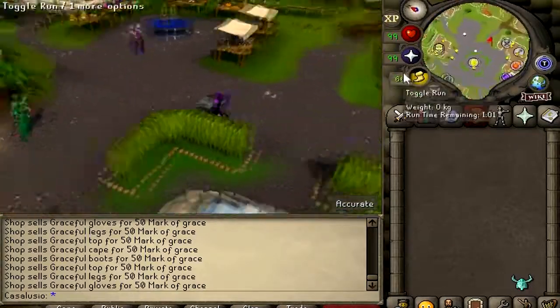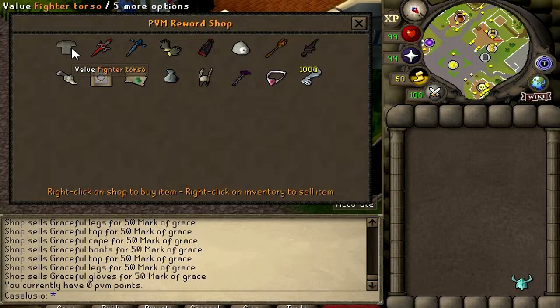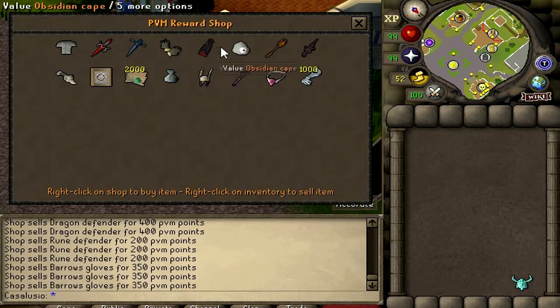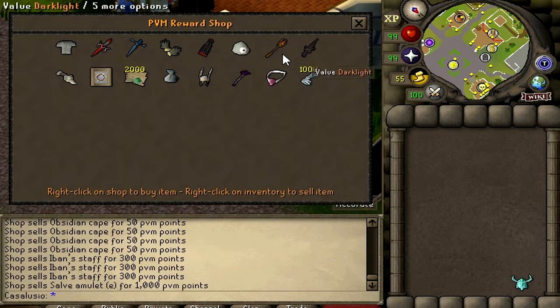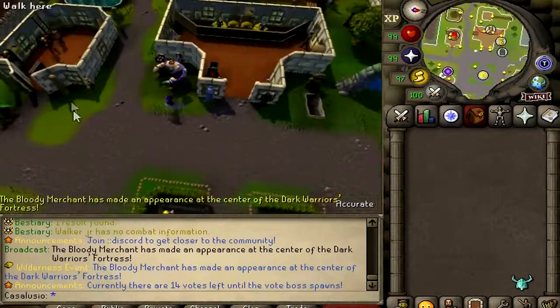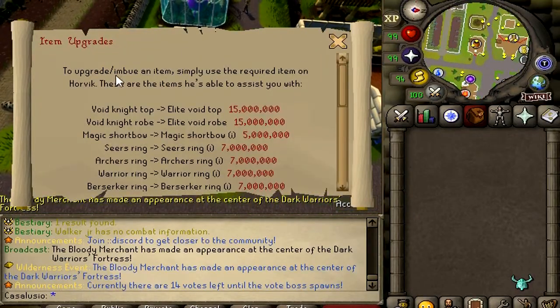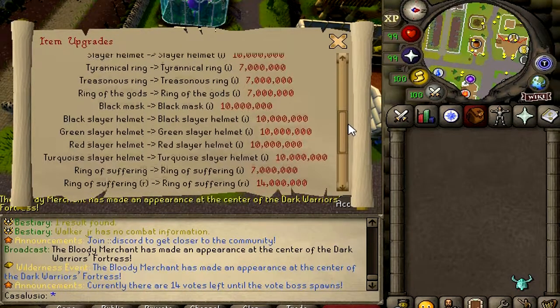Draco is content packed. This server is actually amazing. The Mysterious Stranger - let's trade him - this is the PVM point shop. You can get Fighter torso, Dragon defender, Rune defender, Barrows gloves, Obsidian cape. The prices are pretty cool - around 300 PVM points. Salve amulet. Ironmans can use the shop too, and these are really OP items for Ironmans. You can also upgrade items - this NPC is called Horvick. You can upgrade void set to elite void, upgrade any ring, slayer helm - a bunch of items. Magic cape, Salve amulet - really nice NPC.